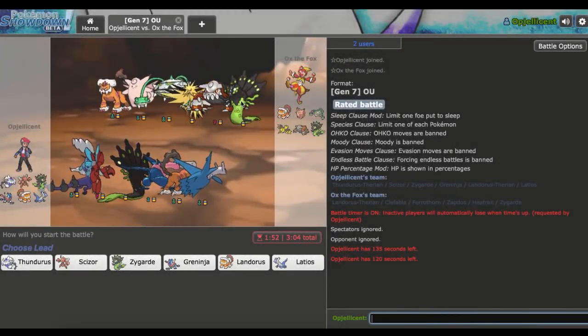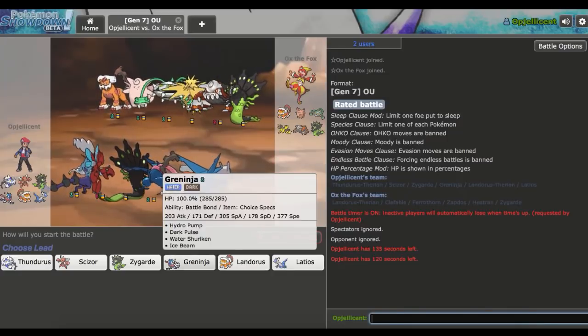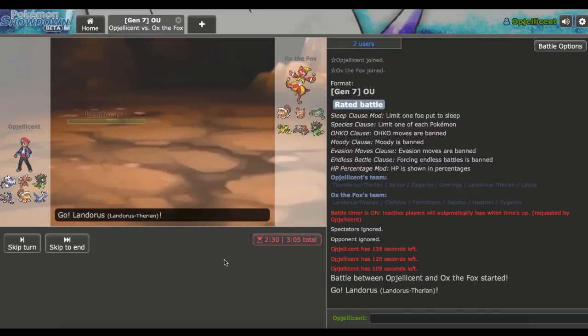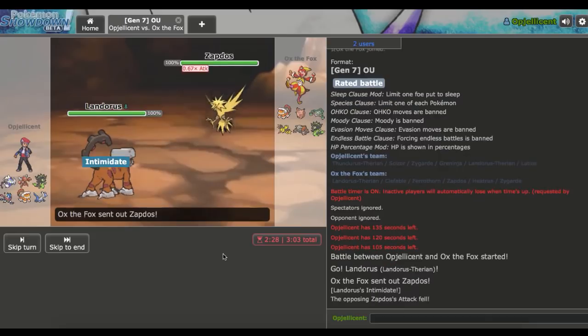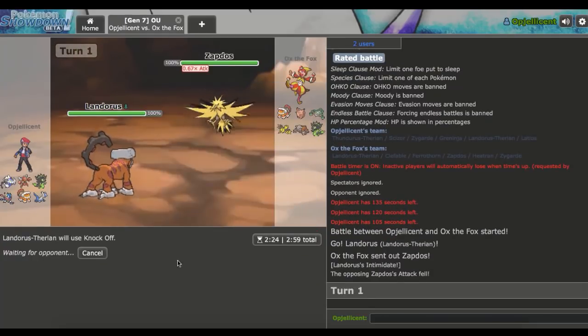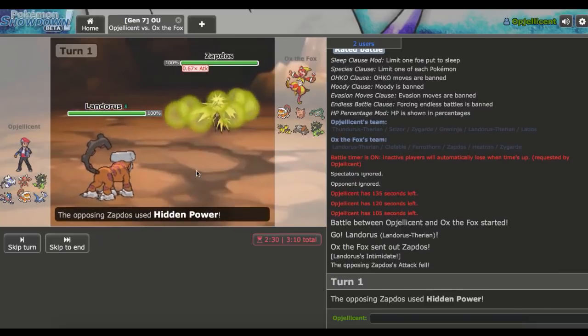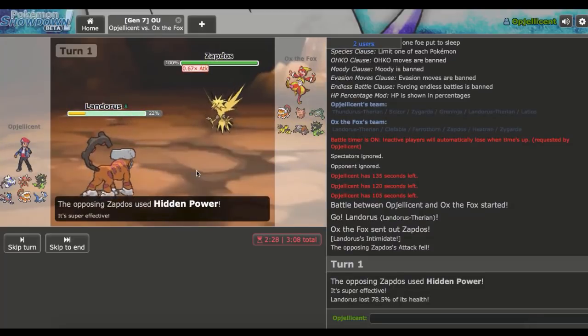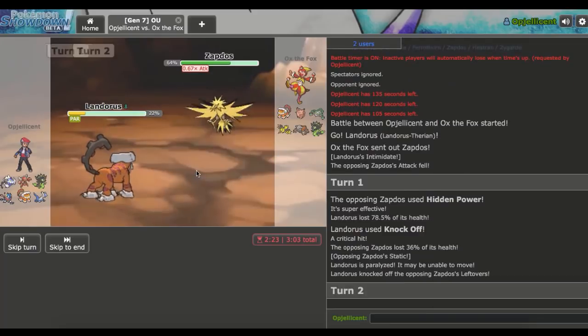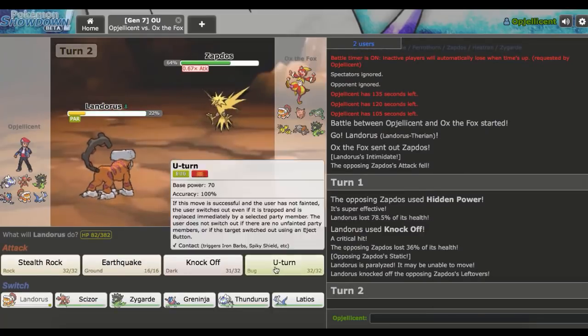I'll be right back with our first match. We got our first match up against a Zygarde squad — definitely a very threatening Mon. What's really threatening to him though is our Greninja. I'm going to lead off with Landorus-T to try to get a Rocks up early. He leads off with Zapdos, which is not what I wanted. He's probably going to HP Ice right away so I'm going to try to knock off his item. He goes for Hidden Power, does quite a bit. We get a crit Knock Off — we also get Static, but we get rid of his Leftovers, so that's worth it.